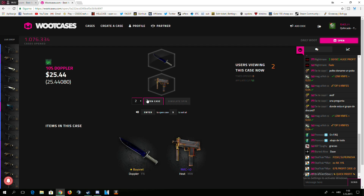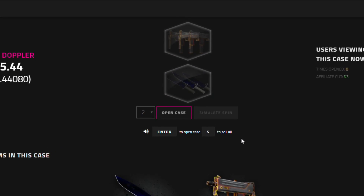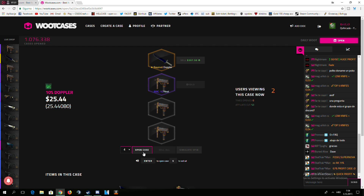I don't think you linked it to me. Yes you did. All right, I'm ready for this. Open two at once. Ready? Three, two, one. Come on, give me the Doppler please. And I got the Doppler! Let's fucking go! I fucking got the Doppler. Oh rip, man. I'm just going to do four more, because why not? Three, two, one, open. Come on, give me profit. I need one. Fuck, I lost. I have $15 left.